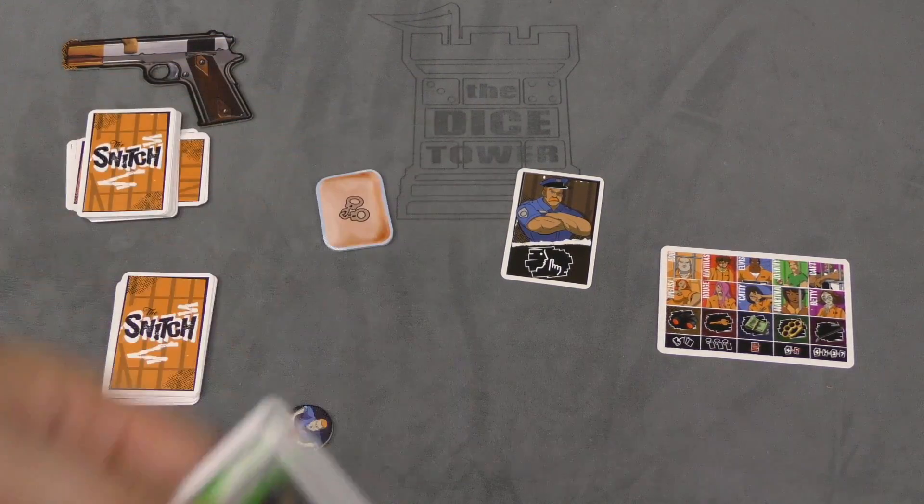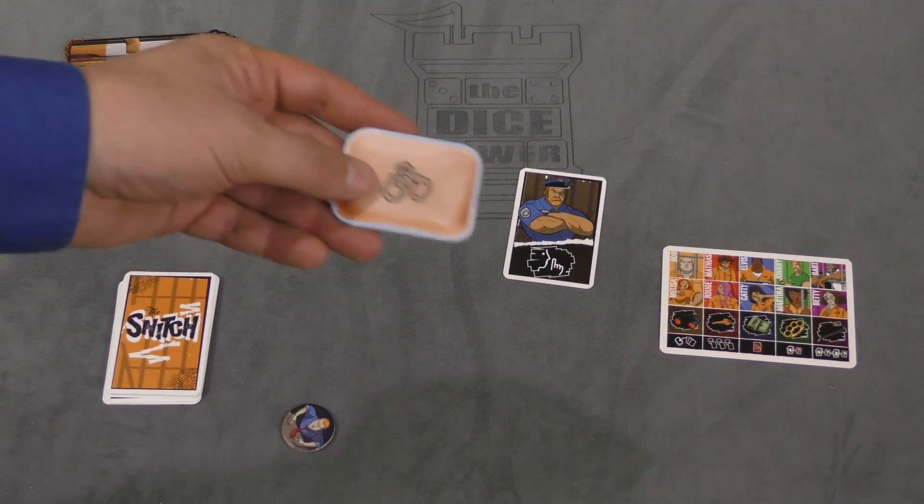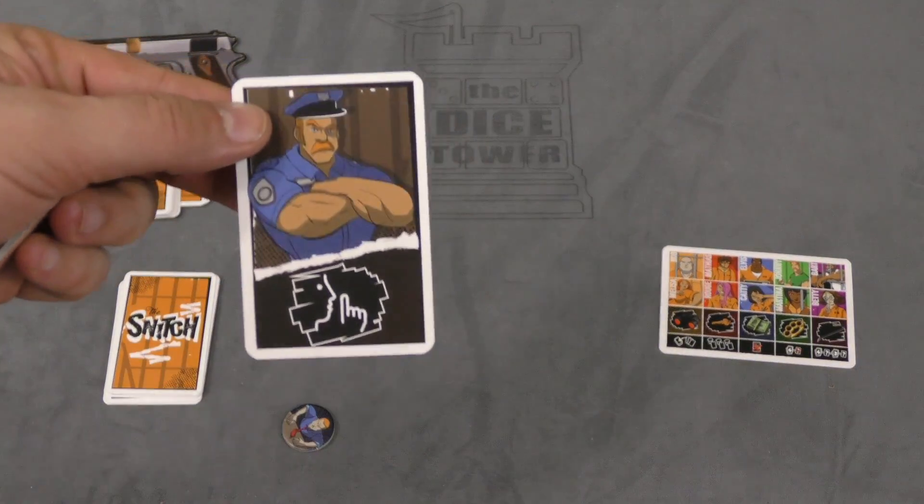If the mission succeeds, we set it aside. We're trying to accomplish five of these missions. Players can play a card, draw a card, or use an item, then pass this bar of soap around to show who the active player is.